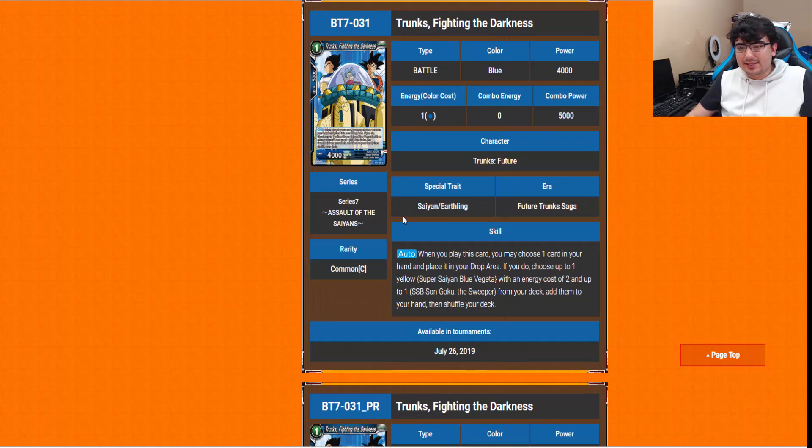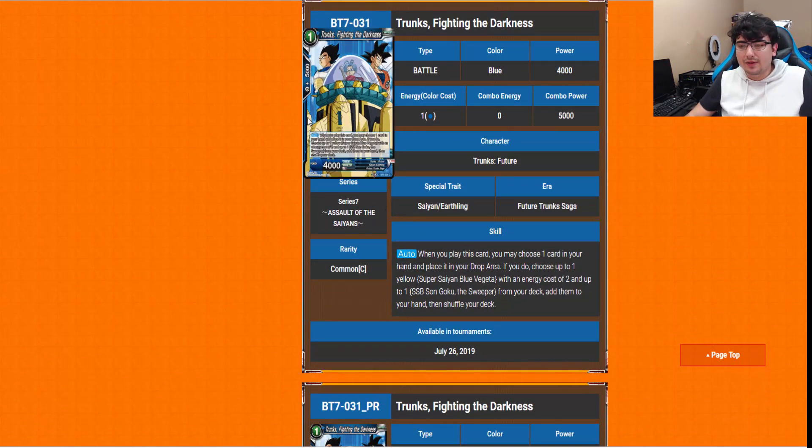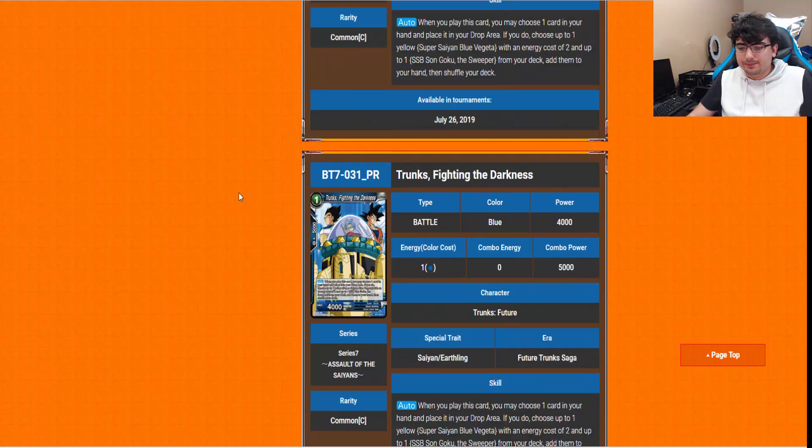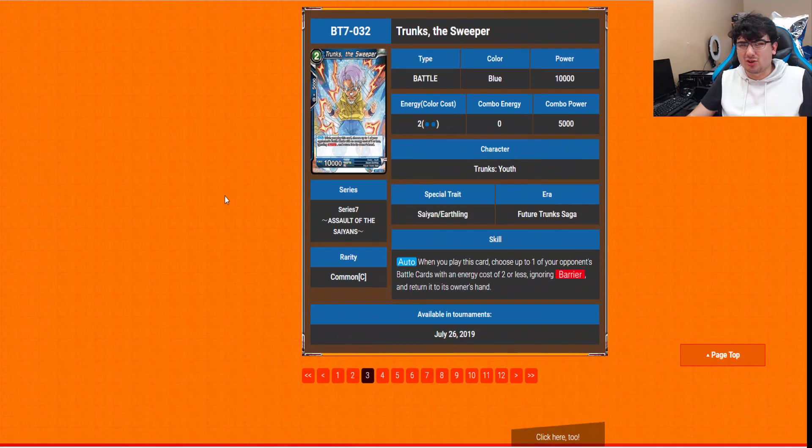We have Trunks Fighting the Darkness — another artwork I absolutely love. It's a 1-drop. Auto: when you play this card, you choose one card in your hand and place it in your drop area. If you do, choose up to one yellow Super Saiyan Blue Vegito with an energy cost of 2, and up to one Super Saiyan Blue Goku to search from your deck and add to your hand. So it essentially gives you the 2-drops of Goku and Vegeta that you'd play with that Unawakened Goku and Vegeta leader. A nice way to search for those, and more Trunks cards are always awesome.